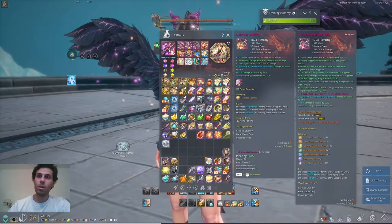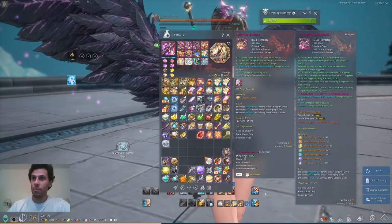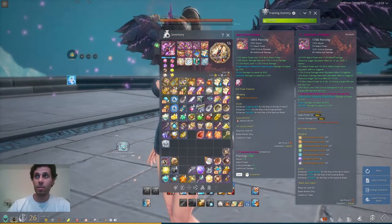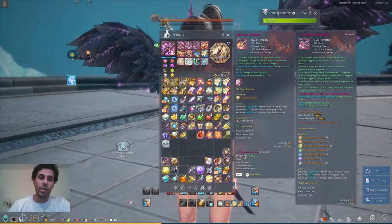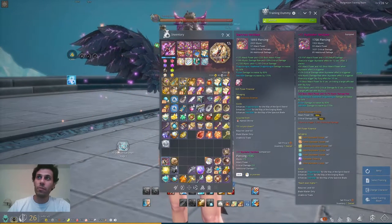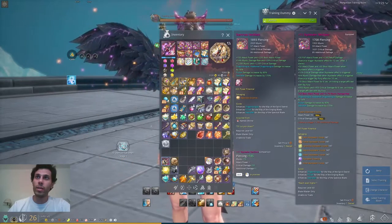Even without enhancement, the difference is higher pressing, higher mistake damage, and a bit less attack power. There's also critical damage and additional damage differences. Regarding the effects, the PVP effect I will get after I enhance it, so I won't talk about that point.